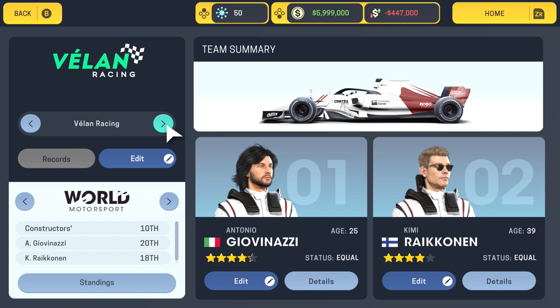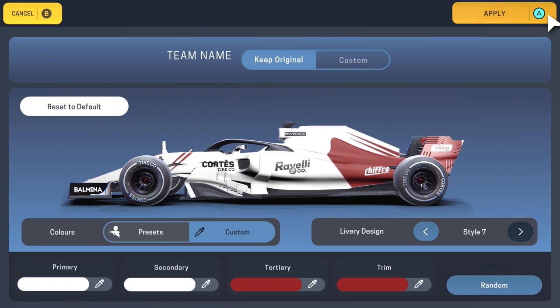Vlan Racing should be Alfa Romeo, with Antonio Giovinazzi and Kimi Raikkonen — who might possibly be the closest looking edit to his real-life counterpart in the game, although you might have to add the glasses for Kimi. It'll be interesting to see how Kimi does at a new team. It's not spot on but it's a really nice representation of the Alfa Romeo car colour-wise — livery style seven with that sort of red-wine colour on the back of the white car.